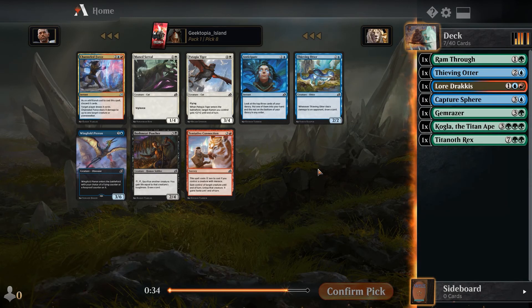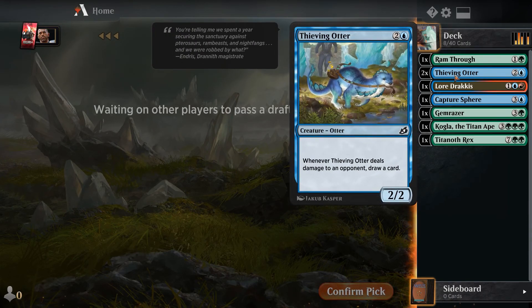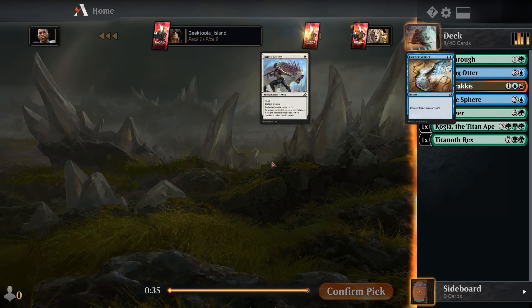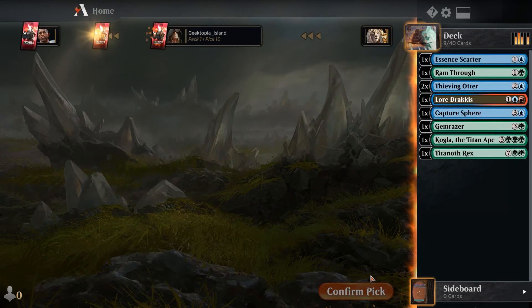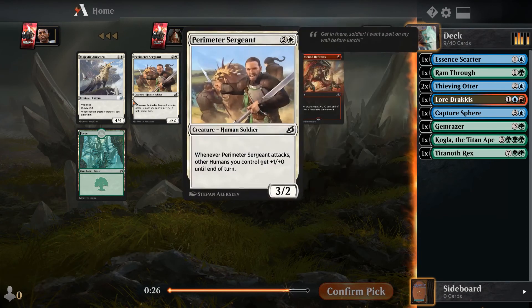Yes, we will take the otter with mohawks that draws us a card every time, especially when we can mutate on them. You can counter mutate creatures which is pretty nice.